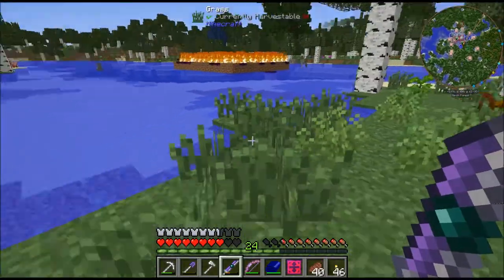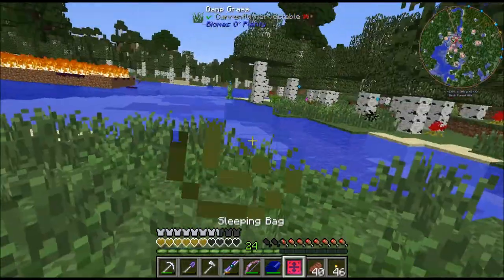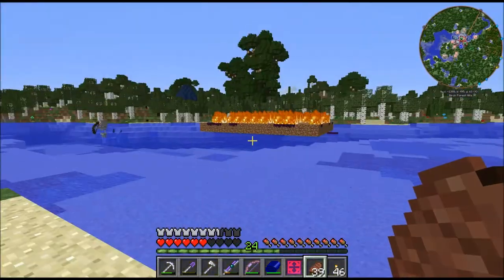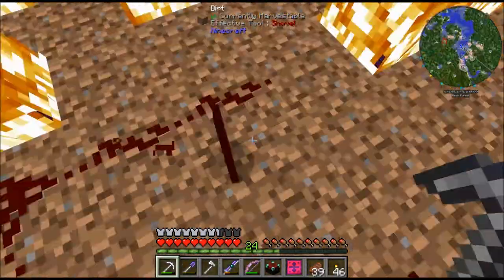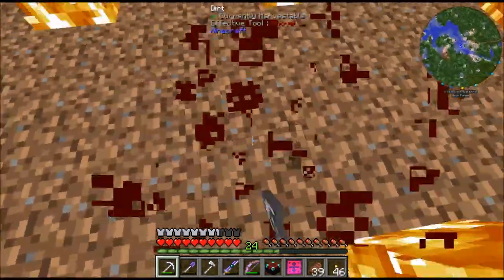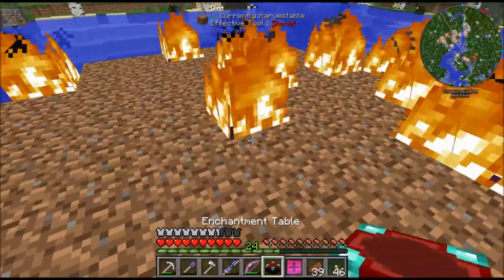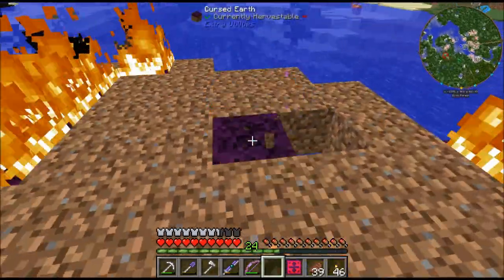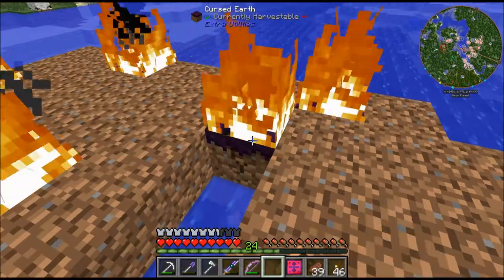Look at all the mobs that came off of that thing — it's crazy. That cursed earth is a great spawner. I'll be back after it burns itself out. To help it along, one of the things you can do is just break the blocks that have the cursed earth on it and it'll turn into regular dirt, unless you have silk touch.